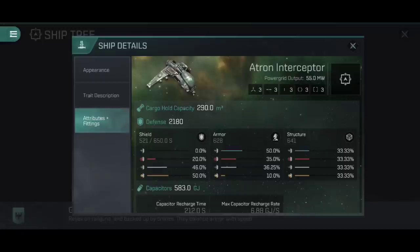The cargo hold capacity is a key point I want to draw attention to: 290 cubic metres, and you've got three mechanical rig slots. In the mechanical rigs, you can fit cargo hold optimization rigs. With three cargo hold optimization rig 2s, it works out to 812 cubic metres - not bad at all for a ship that is very fast, very hard to lock onto, and cannot be shut down by interdiction spheres. It's perfect for cargo running in and out of nullsec if you're worried about getting caught in a bubble gate camp. With tier three rigs now available, you can push that even higher.